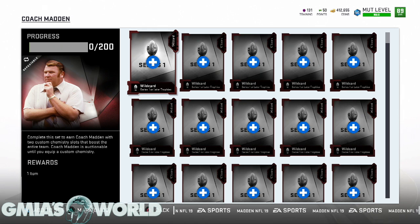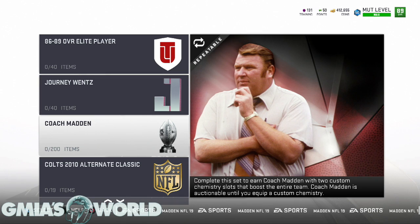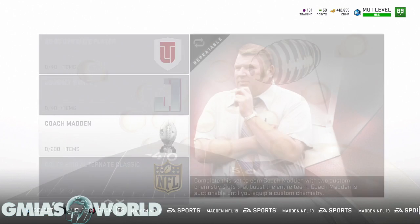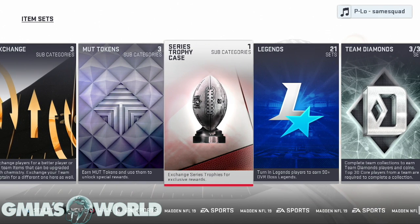If EA is smart, they'll release other coaches that do different things for cheaper training points. What I don't understand is why they do it this way — you have uniforms and stadiums that only add team chemistries. You should be able to add whatever chems you want to coaches, instead of being locked to, say, a Jaguars chem. The current Series One doesn't even include any speed boost.